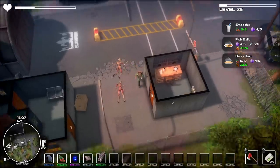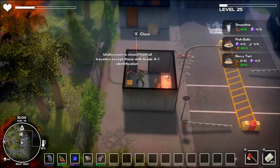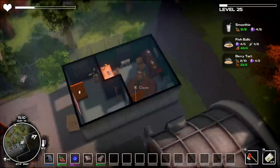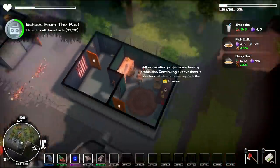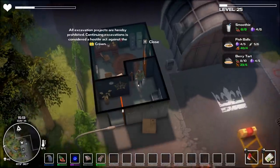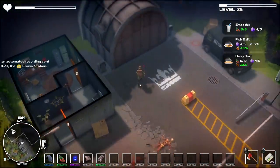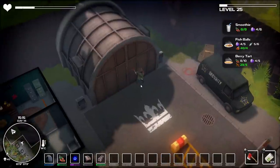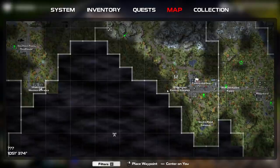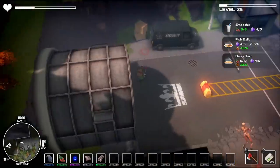Oh, we got more berries — gotta pick them up. This is the biome for the berries; definitely want to keep my eyes out for that. More berries here — gave me doubles again, heck yeah. I just need a bunch of eggs now. 'Undercrown is closed for all travelers except grade A1.' 'All excavation projects are hereby prohibited — continuing excavations is considered a hostile act against the Crown. This is an automated recording sent from K23, the Crown Station.' There's some sort of tunnel thing here. This was the tunnel from over here — I wonder if there'll be a way to connect these at some point.